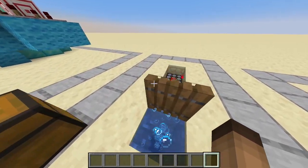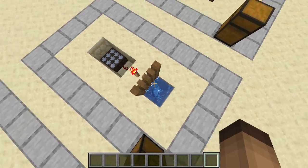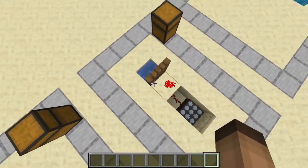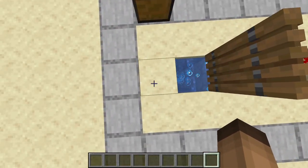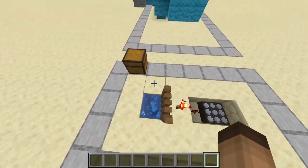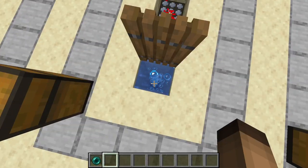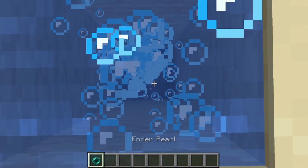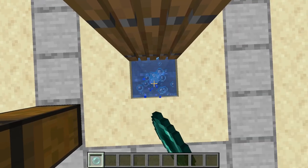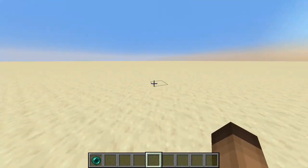The second to last thing is a sort of failsafe — it's the ender pearl station. This one is set to teleport you back to your base. So imagine this is your base. When it becomes night, you just come up here, look directly down, and throw an ender pearl — it stays in position.